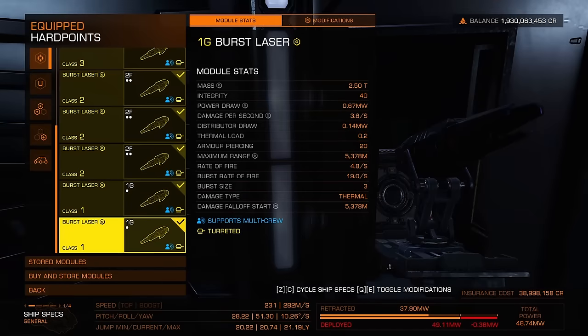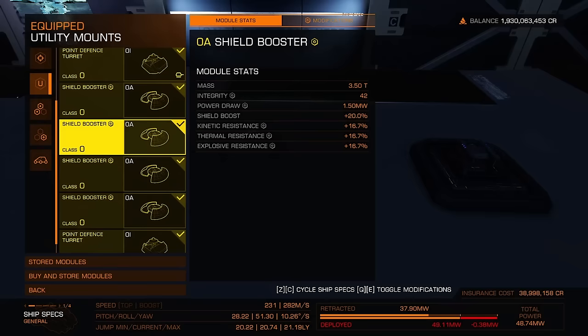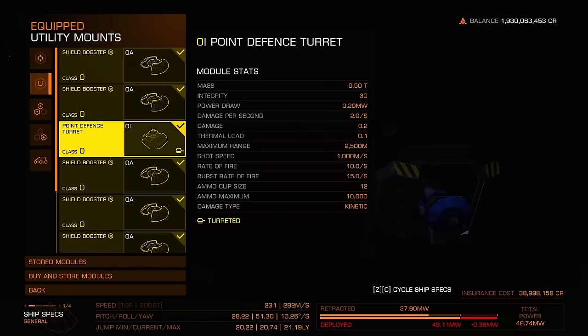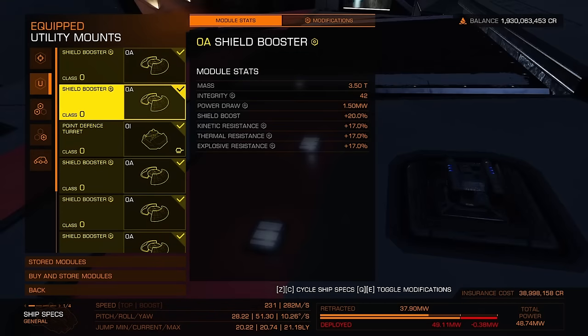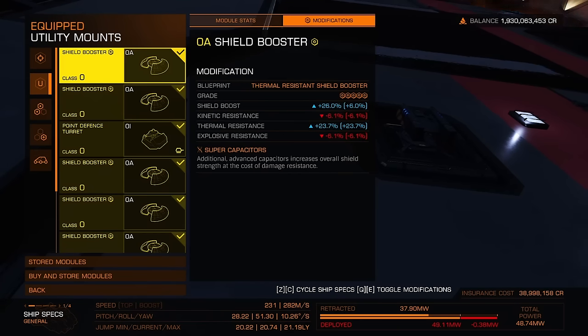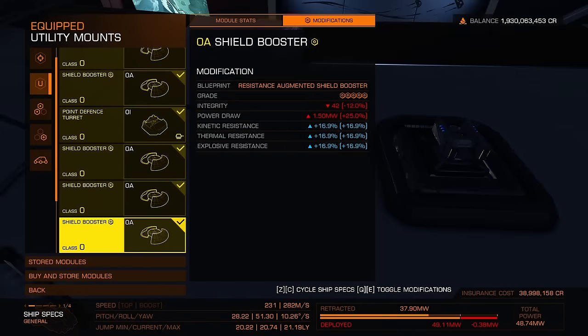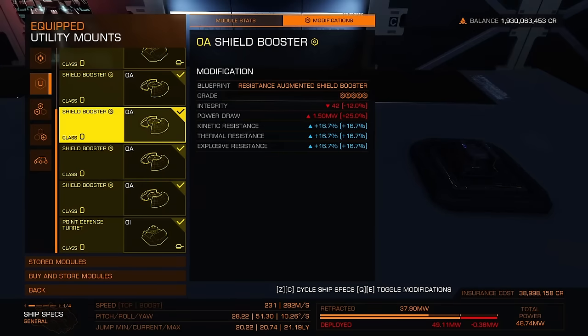For utility mounts, I have two point defenses — one on top, one on bottom — to kill limpets trying to steal your stuff. Everything else is shield boosters, and they're all resistance-type: thermal resistance and resistance augmented for every single one.